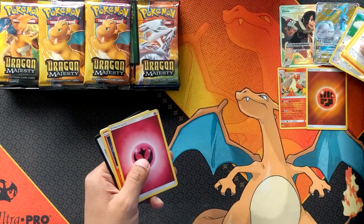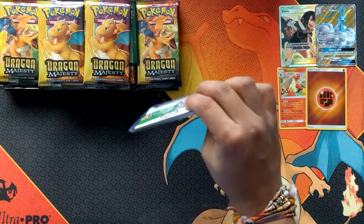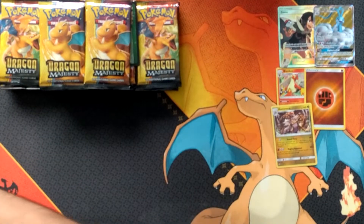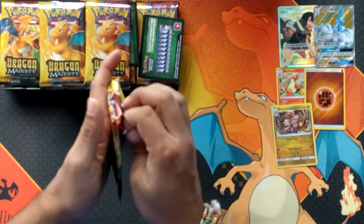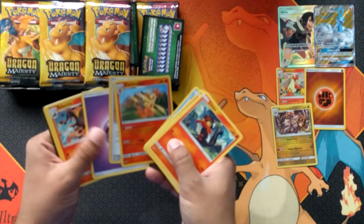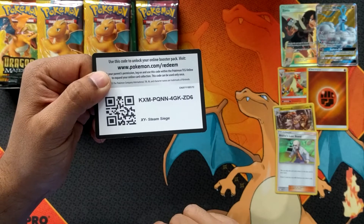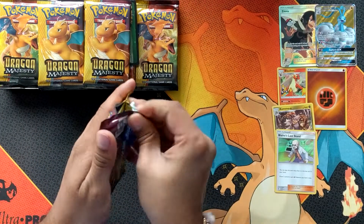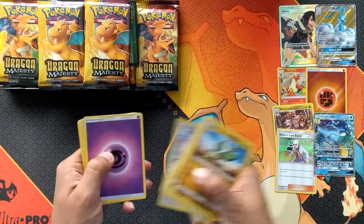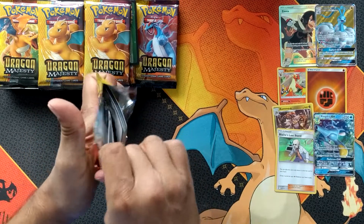Oh sweet — this is a nice elite trainer box. I wanted to try recording during the day because last time there was quite a lot of light reflecting off. We're gonna have miserable weather, but now it's funny — there's Blaine's Last Stand and reverse combustion. Brighten up the day with some pack openings. These packs are like super tough.